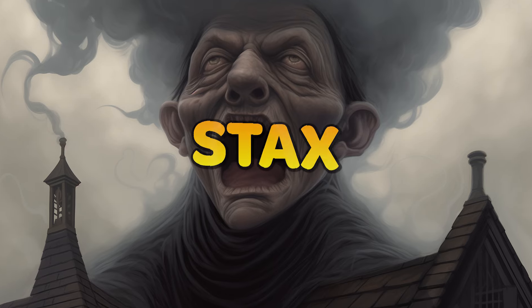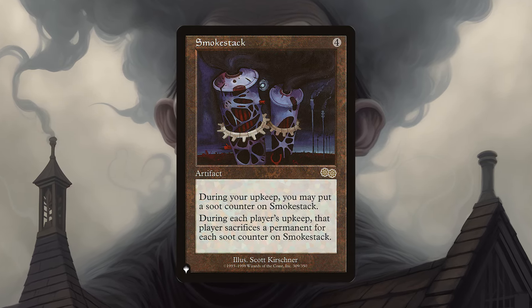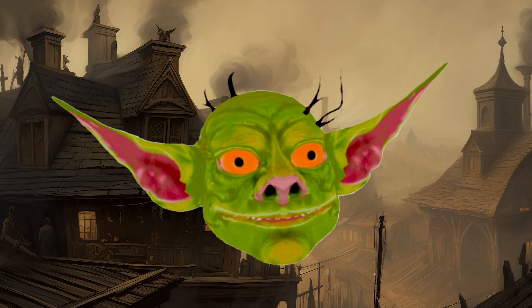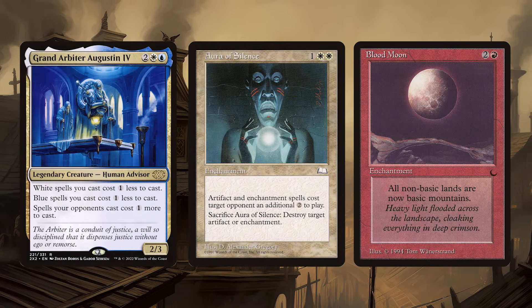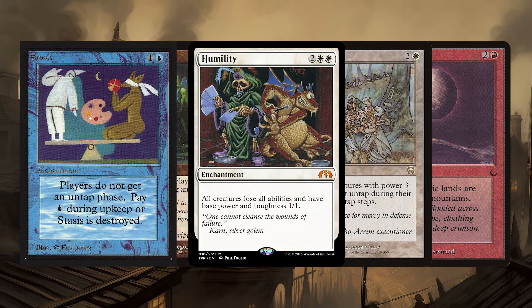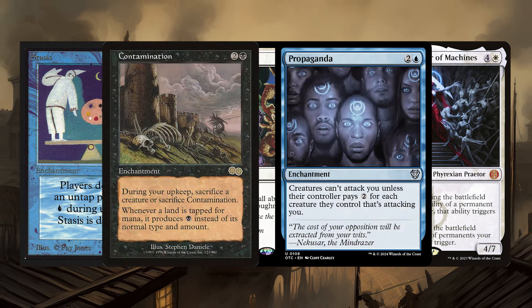Stax. Named after the card Smokestack, these decks aim to create miserable conditions and remove most permanents and options from the rest of the table. These types of decks just drain the fun out of games. People build their decks because they want to do the thing, and you are stopping them from doing the thing. At more competitive tables this is a totally viable strategy, but make sure folks are ready for this experience before you start shuffling it up.